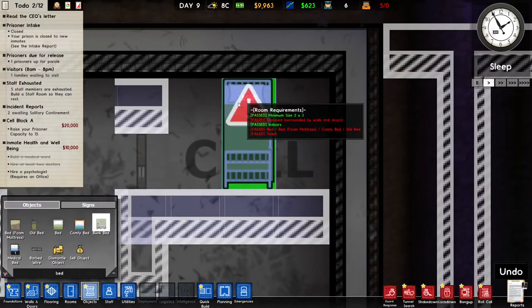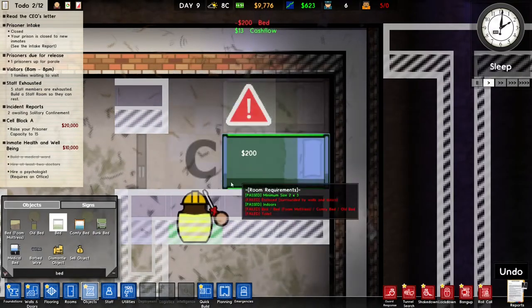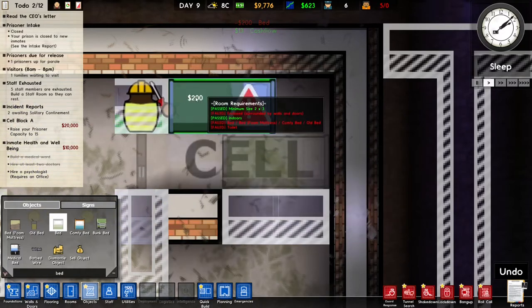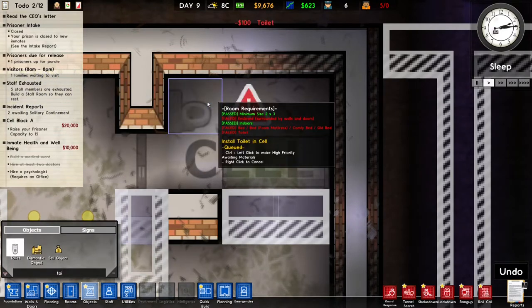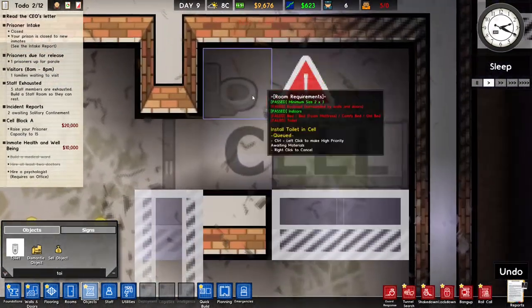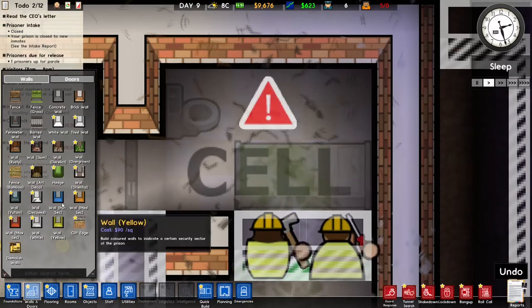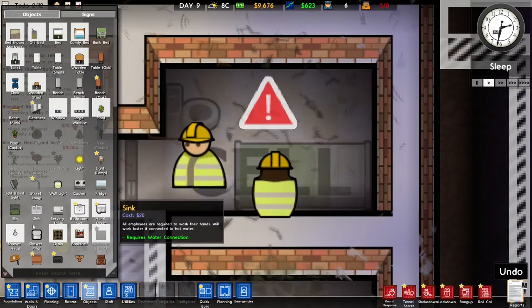I don't like bunk beds though — the prisoners need a little bit of privacy. So I'm gonna put the bed over here so we can put the toilet behind here, so people don't see them sitting on the toilet. It is a little bit cramped — it's the smallest possible size for a cell, so it's not an amazing place to be, but it's okay.